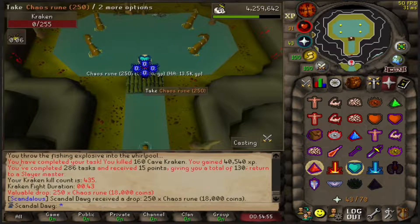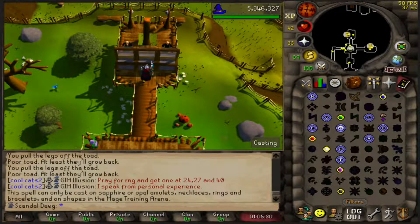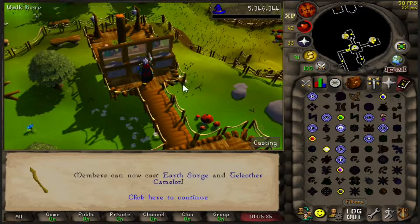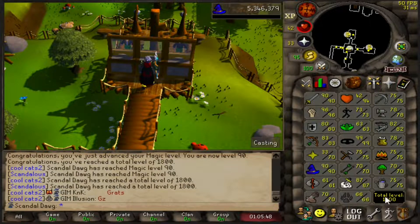Decided to finish up that kraken task, didn't get anything too special, but we are only 5k to 90 magic. Just got 90 magic! We can now use a wizard mind bomb to get that ring of suffering enchanted. Also making some bracelets of clay, and we hit 1800 total level — that's nice!